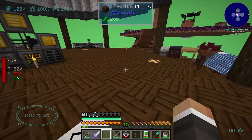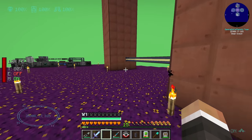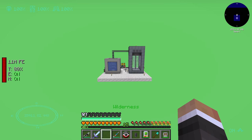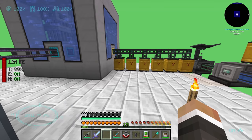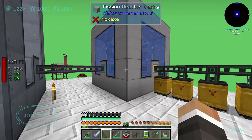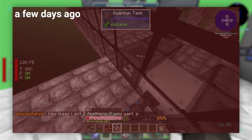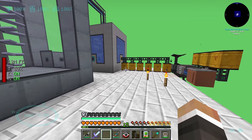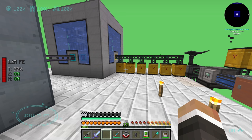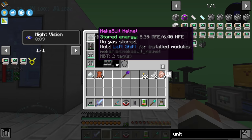In the last stream we set up the armor and began putting upgrades in using the modification station. Between streams I've continued making HDPE sheets and polonium. We did run into an issue a few days ago — I left the fission reactor on too long, all six radioactive waste barrels filled up, and when I came back there was radiation in an eight-by-eight chunk area around the barrels. Thankfully that radiation has gone away; according to chat it takes a couple of Minecraft weeks, about two hours, and since the area is chunk loaded it cleared up.